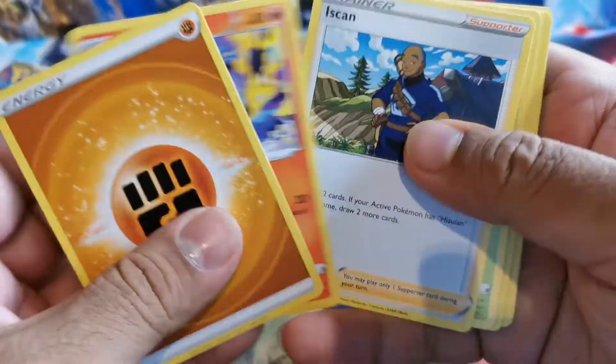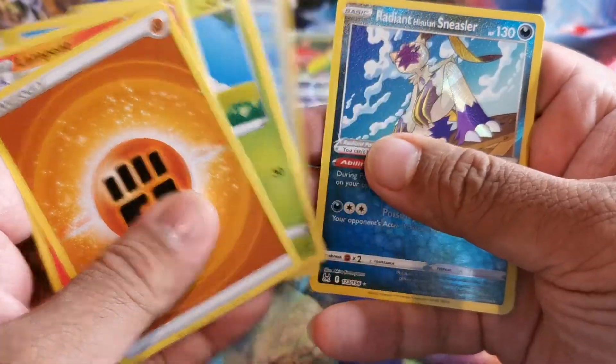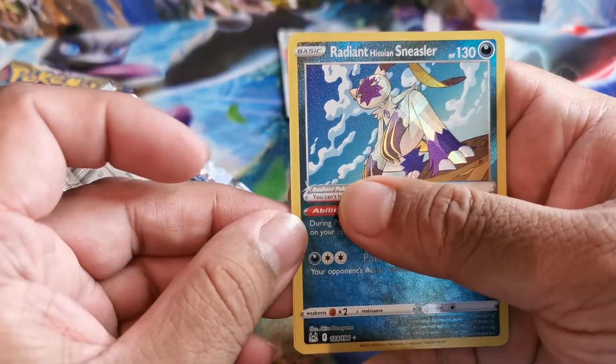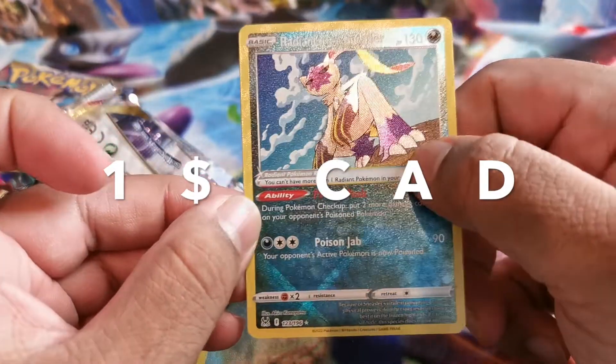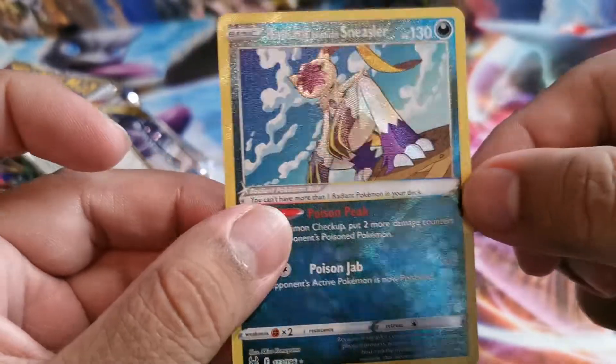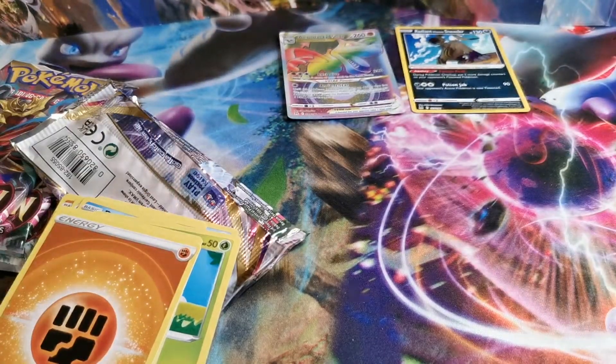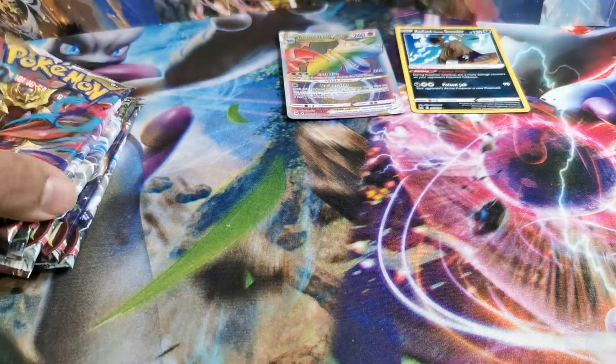I'm really sorry for the bell noise in the background if you can hear it. Oh — Radiant Hitsuin! Snailer — and the Malamar, the radiant rare making a comeback also in this set. That's cool so far. Let's keep going.